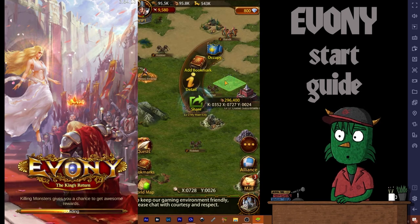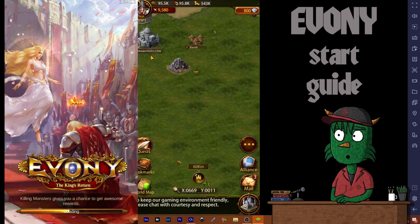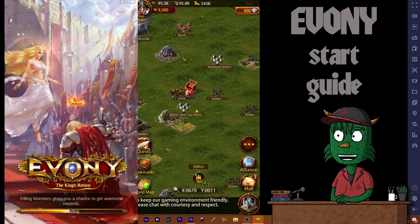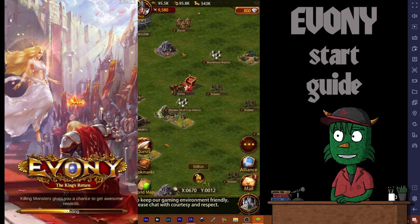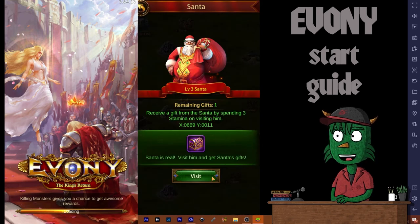This quest says produce and claim 100 resources in the city. There are two parts to this: first you produce them — those little numbers above your resource tiles in front of the wall — and then you use the hand to claim. It's two parts to it. We're going to claim that reward, and then we're going to bookmark a level three Santa. That one is only 60k away — we're going to snag that.